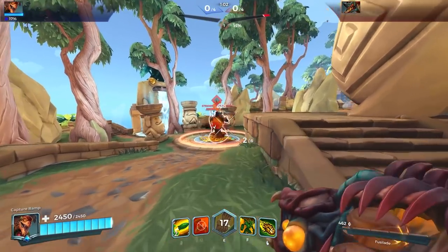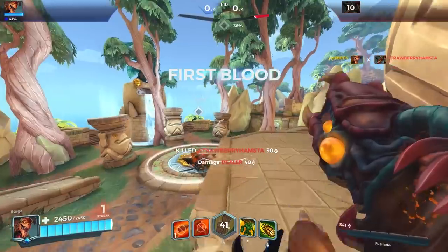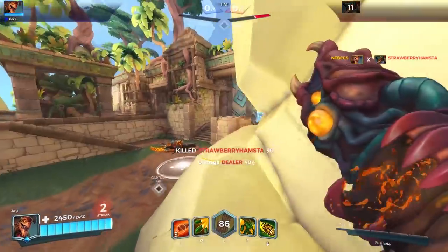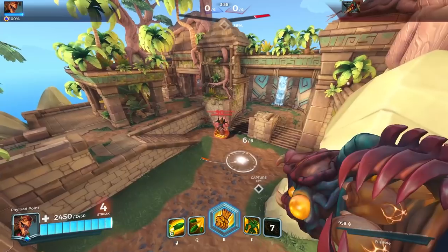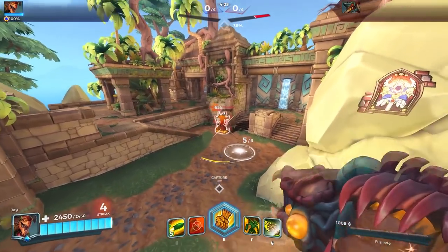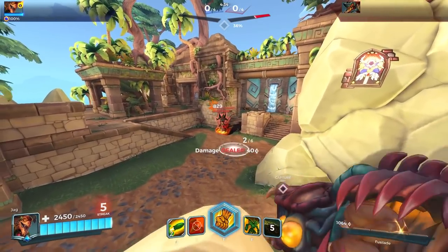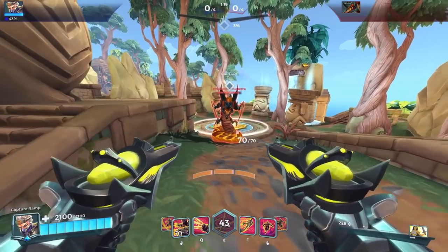Moving on to Drogos with the Fuselage talent — hitting consistent shots isn't too bad, but the best thing you can do with Drogos is use your Spit, hit Yagurath, and then use shots on top, just like Big Game Cassie. I've tested every variant: blowing up the spit and using your Q are nowhere near as good. My recommendation is when you shoot your spit, don't waste any time — shoot another target and then flick back to Yagurath afterwards.